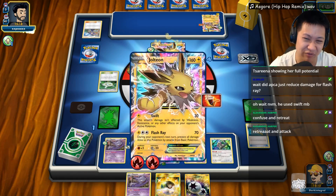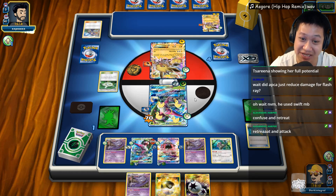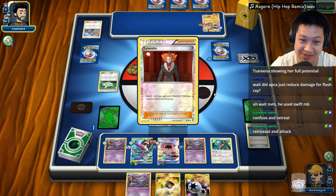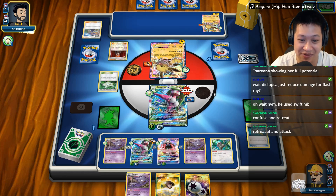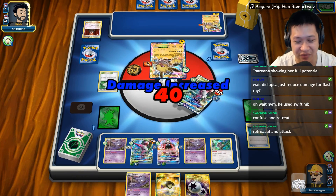I can just undo the confusion by retreating — we don't get the combo out. So Lysander finishes off. This undoes the confusion for my end unfortunately. Get Swift — now you're much closer to victory.